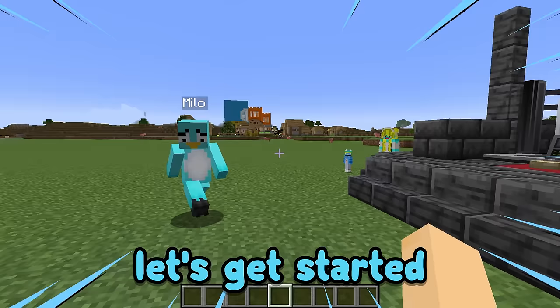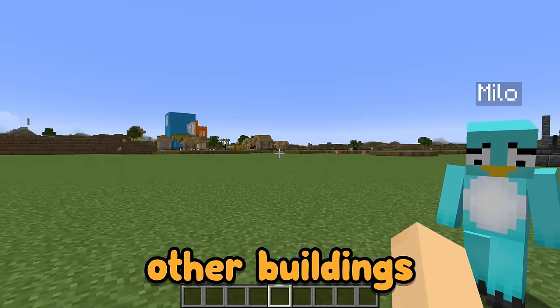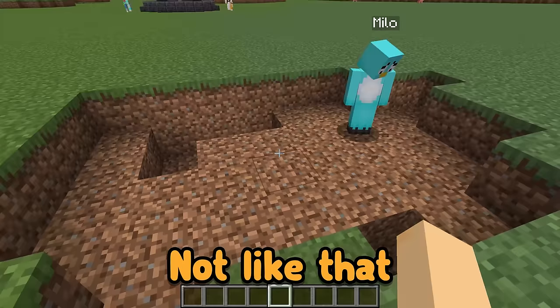Let's get started. We need to build a bunker right over here. I think this is the perfect area because it's away from all other buildings and it's between the chickens and the cows. First, we need to dig down in a really wide area. Milo, that's really messy, not like that. You need to dig down in a square. This is how we're going to keep track of what we're building.